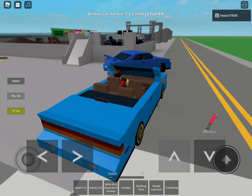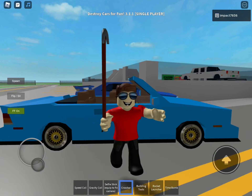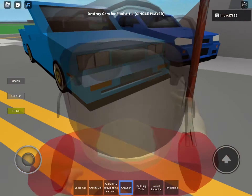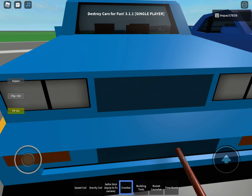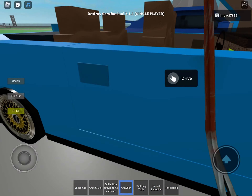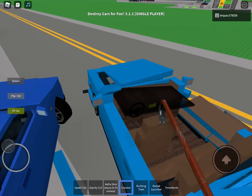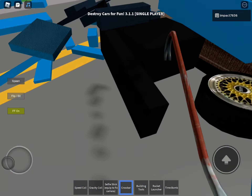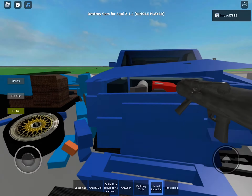Yeah, it is a super nice car. Let's go break it — we're gonna hit that other blue car, see what it does. I mostly use the crowbar, let's hit the front. Or a rocket launcher — level one is a crowbar, so let's do that. Then next we can smash the other blue one with a rocket launcher, which is level two.